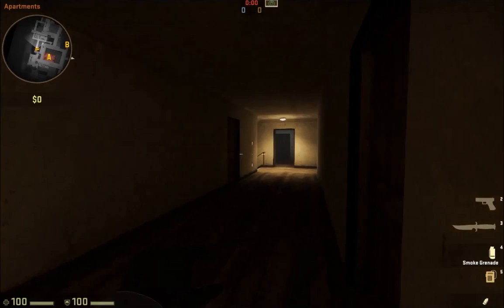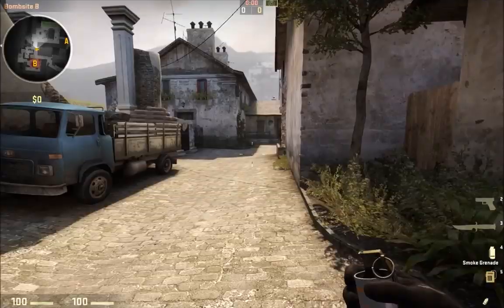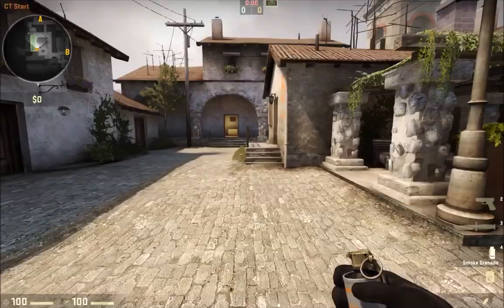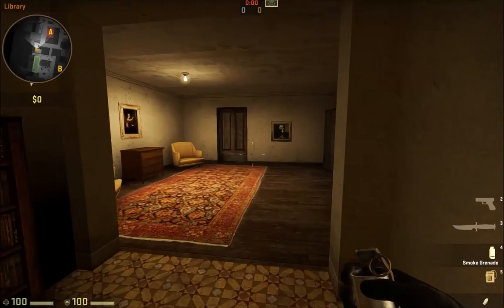There are some good smoking locations at A for CTs as well. If you are in this hallway, you can angle your smoke so it goes down the stairs, which will ideally prevent or delay the terrorists from moving up the apartments. As a general rule of thumb when you are CT and using smoke grenades, you are doing it to wall off the bombsite — either delaying the enemy or forcing them into an alternate route. You can throw smoke grenades preemptively or based on where you see and hear the enemy. Just coordinate with your team so you don't screw up your plans.